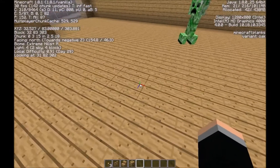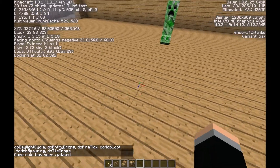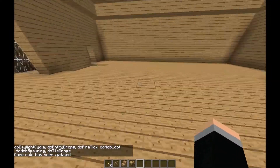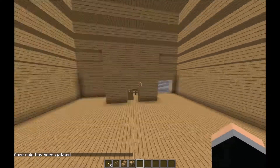I need to do slash gamerule doMobSpawning false — no mobs should spawn. Then going into options, I'll change the difficulty to Peaceful then back to Easy. If I press F3 now we should not get any mobs, but I think I might have to run that gamerule command again. There we go.